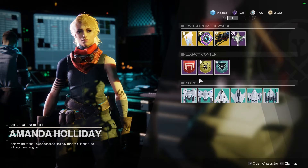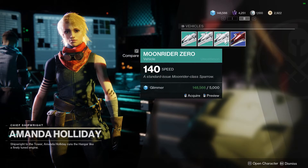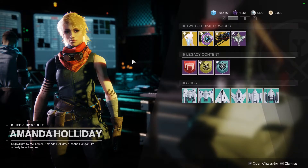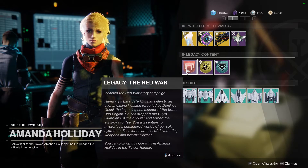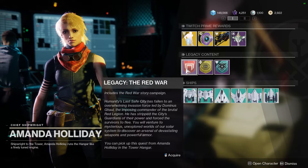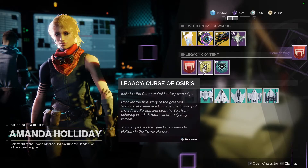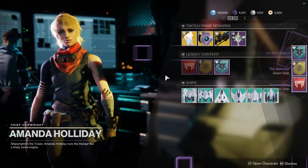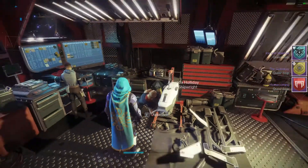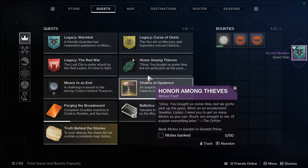These campaigns are available to all free-to-play players. The Red War is the first campaign, Curse of Osiris is the second, and Warmind is the third. Play through these to gain new gear items and to understand where Destiny 2's universe is at this point in time. The other two campaigns must be paid for and are part of the Forsaken and Shadowkeep DLCs respectively. Forsaken focuses on Cayde-6, the Tangled Shore, and the Dreaming City, while Shadowkeep focuses on the moon and our newfound Pyramid ship friend.